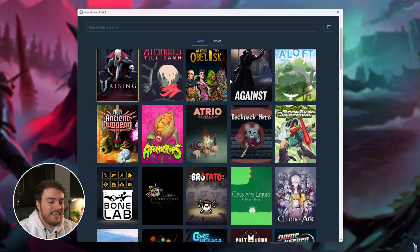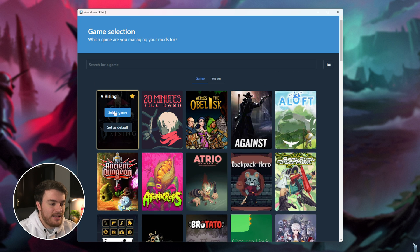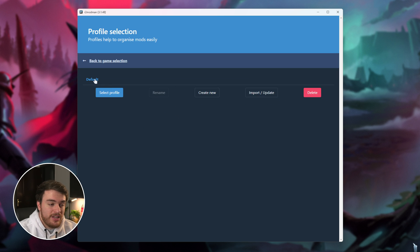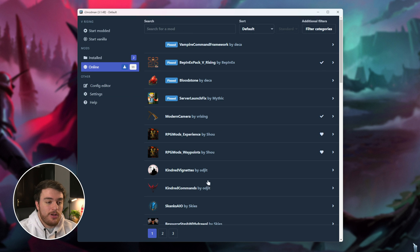The first time you fire it up, you'll see a game selection list something like this. You'll want to find V Rising and click Select Game. You can search for it up here, then select it, or set as default, or click the Favorites button to get it to pop up at the top of the list. Click Select Game, choose Default, then select Profile. Now we can go ahead and start installing mods.